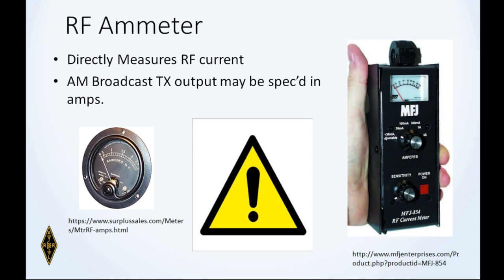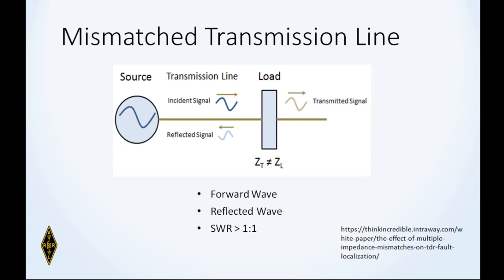If somebody's transmitting and you're right up next to the antenna, just be very careful. A mismatched transmission line will have a forward wave and a reflected wave, and the standing wave ratio will be greater than 1:1. Perfect match is 1:1; any mismatch increases the standing wave ratio.